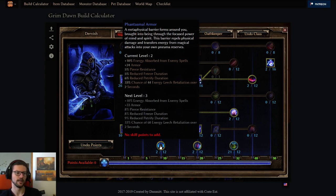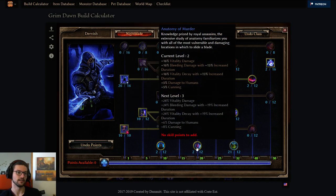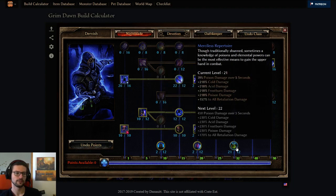And Anatomy of Murder — this one is basically not worth it to max out anymore, except on Bleeding and Vitality builds. So you kind of always 1-point this for the 5% crit, 5% damage to humans. More than 1 point is usually not worth it on this anymore. Merciless Repertoire though — since you're a Poison slash Acid character, you just max this out. It's pretty good for that.